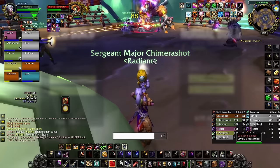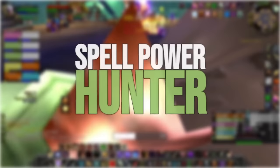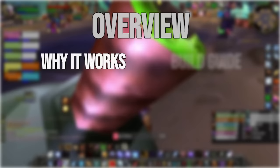Not only has the emergence of Melee Hunter turned every weapon and strength item in the game into a Hunter item, but this new build that is currently simming the highest DPS out of all ranged specs will make sure that you don't ever get invited to a group again. That spec is the Spellpower Hunter.